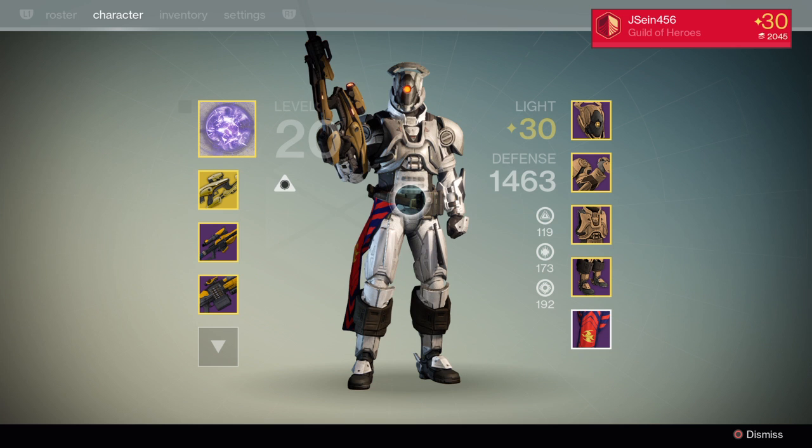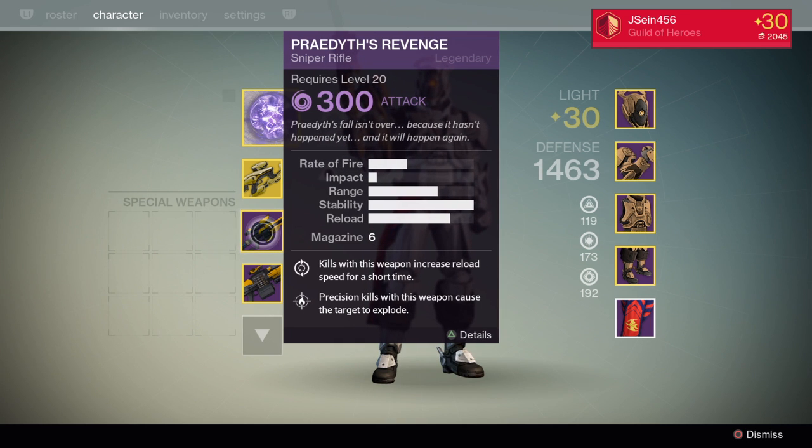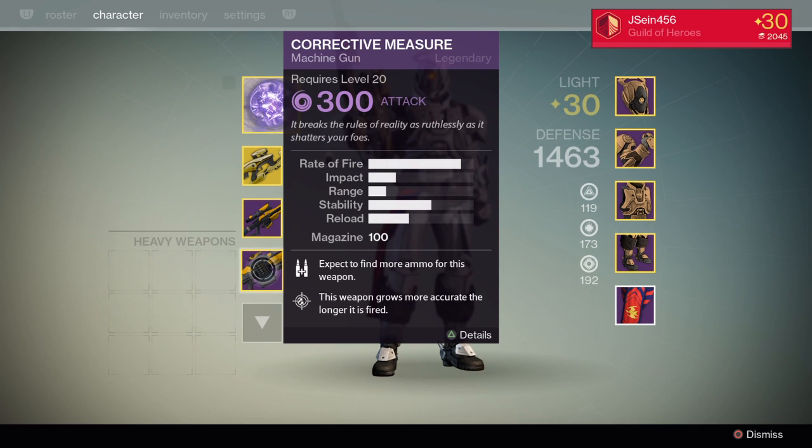I'm also using the fully upgraded Praedyth's Revenge sniper rifle - one of those amazing guns you get out of the Vault of Glass. It's a really good sniper and if you have one but haven't upgraded it, you should fully upgrade it. Finally, the Corrective Measure - one of the best weapons to use on Atheon on normal or hard mode. This weapon will just chug off health like you wouldn't believe. You can actually rip off half of Atheon's health if you have two or three members with this gun and a Titan that gives you Weapons of Light during the Times Vengeance phase.